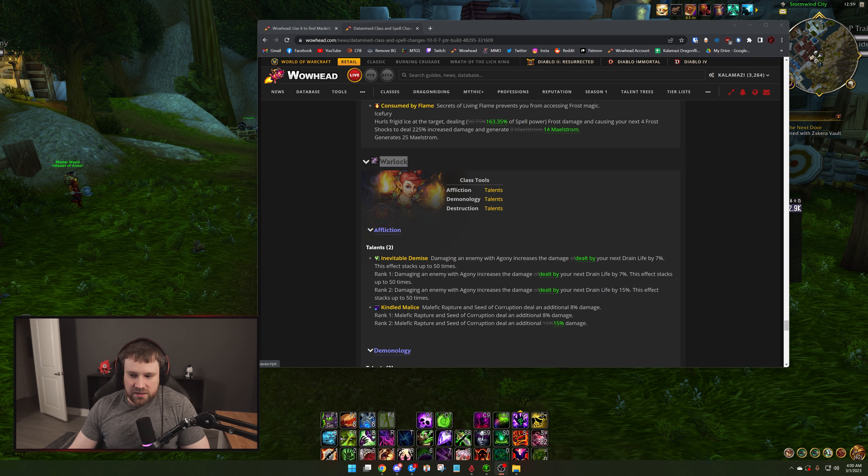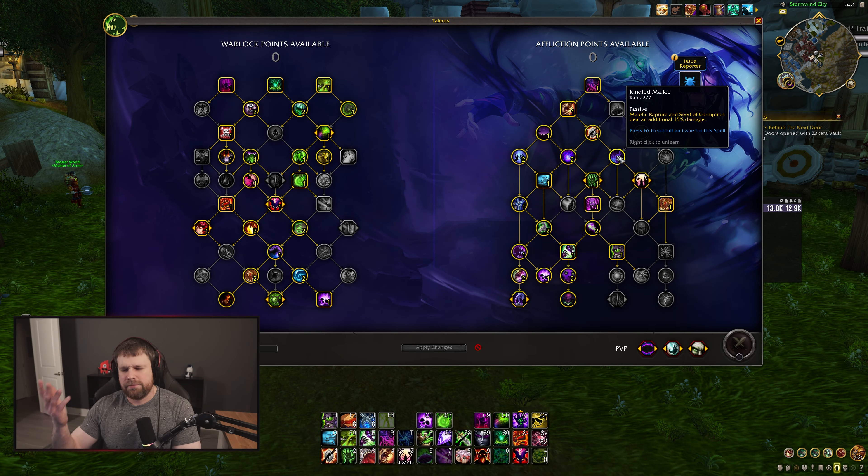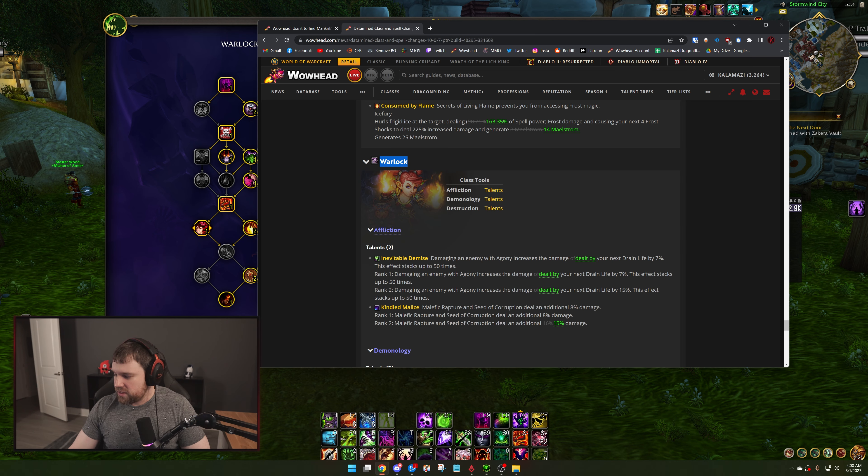When it comes to Kindled Malice, they have reduced the damage — as far as the tooltip is concerned — from 16 to 15. This is your new talent in the Affliction tree that replaced Zaving's Teachings. I think what likely happened is that this is actually 7.5% and it rounds up to 8 in the tooltip, and this is again 7.5%. Realistically a very, very small nerf — if even a nerf at all. TL;DR: Affliction is still looking very strong for 10.0.7.